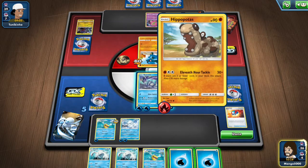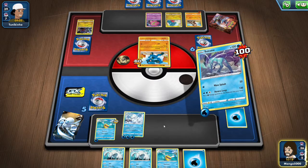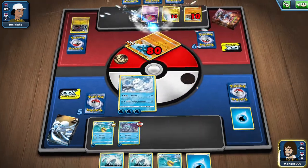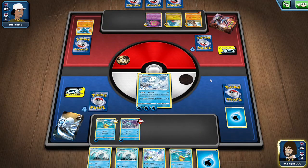He finally got energy — put it on Hippopotas. We are going to retreat into Darumanitan. We've got Suicune in the back now, and we're just going to use Blizzard. We're going to knock out that Realu and get some damage on everything else. We're looking pretty solid for this one. We've got a two prize lead and we are getting energy cards — they are not.